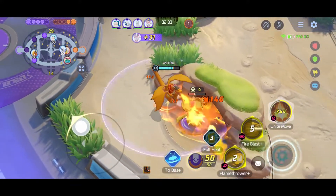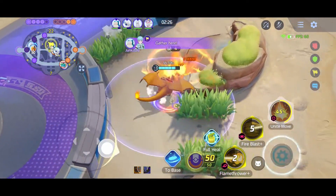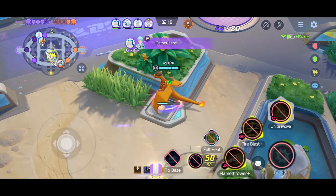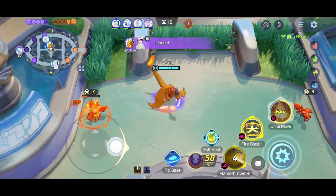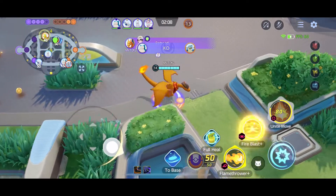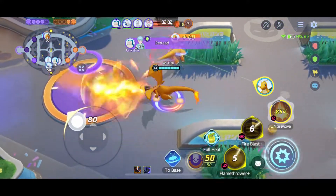There are other builds out there for Charizard and I also used Scoreshield in the past. But with the recent nerf from 40% shield to 25%, I wanted to test Energy Amplifier to see if the additional attack will really suffice. The only disadvantage is you really won't be able to use the full potential of Energy Amplifier until you hit level 9 — so that's your goal.